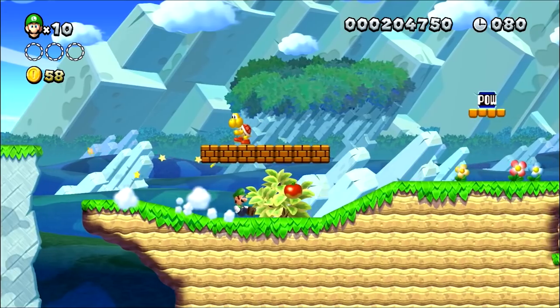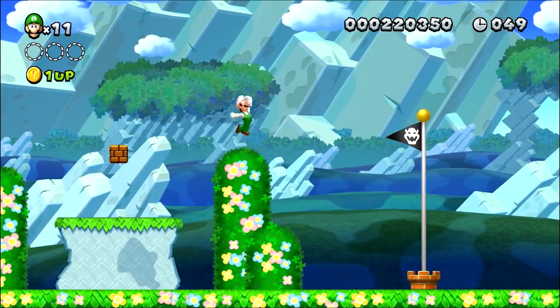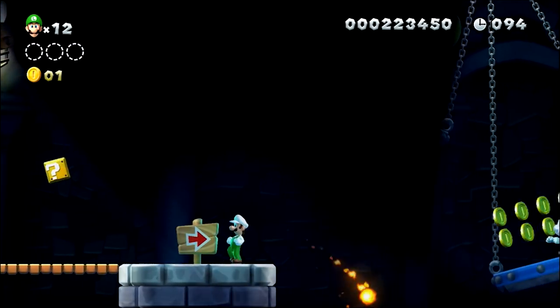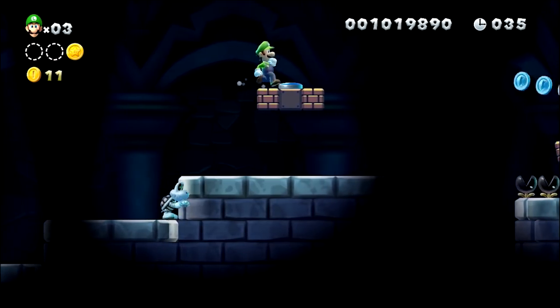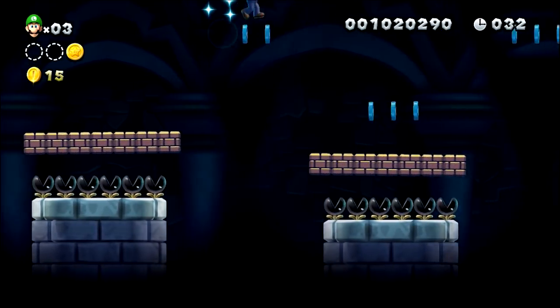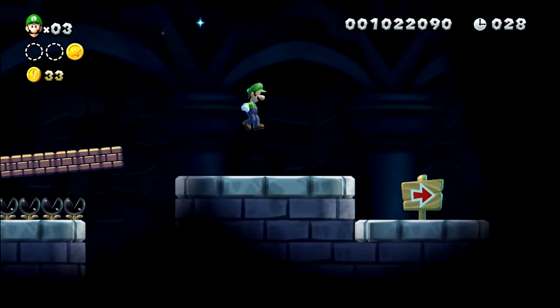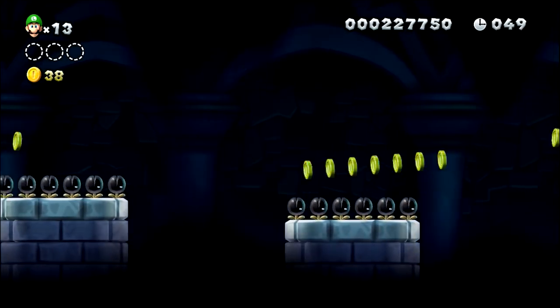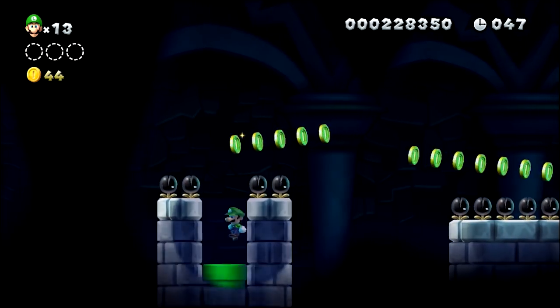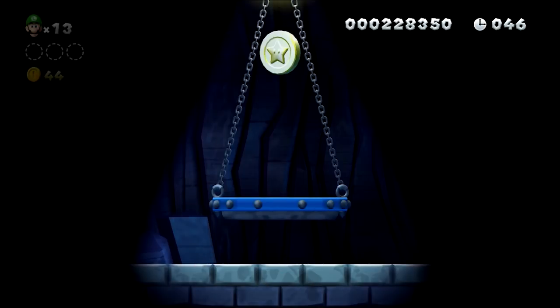At least the levels immediately following Crooked Cavern have little to no brick-related issues. We next experience serious strife during Lemmy's Lights Out Castle. The expectation here is that you'd turn these coins into bricks, which you would then use to safely cross over these munchers. We'll be taking a different approach — just running across the munchers. Sure you'll take some damage, but that's a small price to pay for not touching bricks. Also, this warp pipe secret area can help reduce how much damage you take.